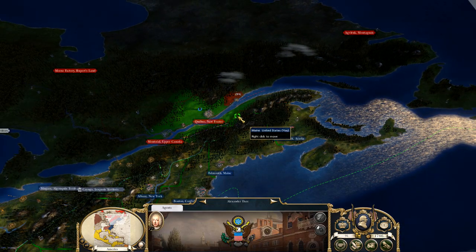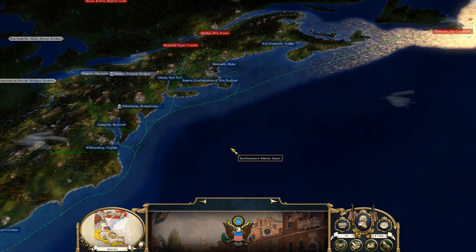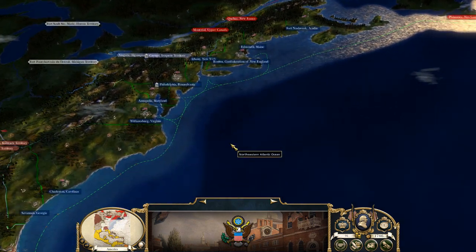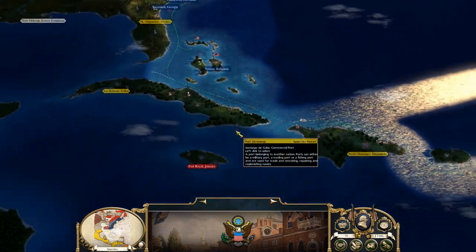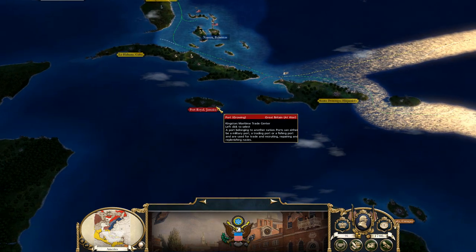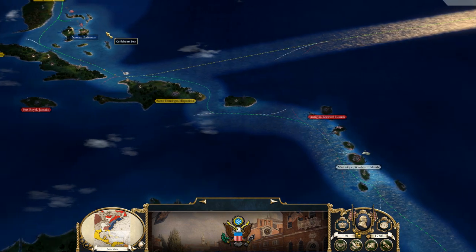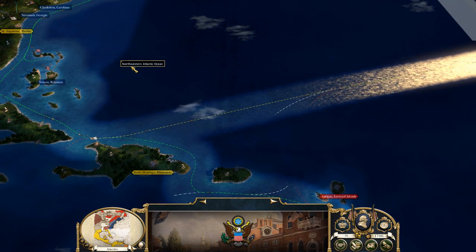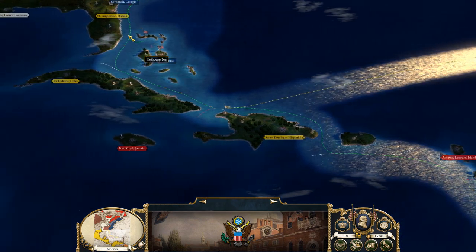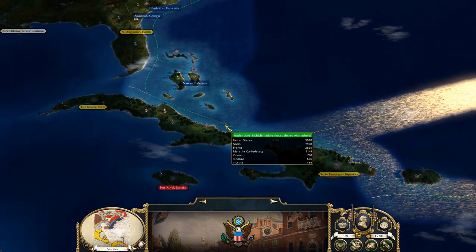So we're going to be getting our agents. I've got only one left. Hopefully he doesn't get himself killed like the last one — that would be horrible. Also, I've captured Bahamas. I think Jamaica would be the logical choice because I don't want to break out all the way over here, so I think we're just going to go for Jamaica first.